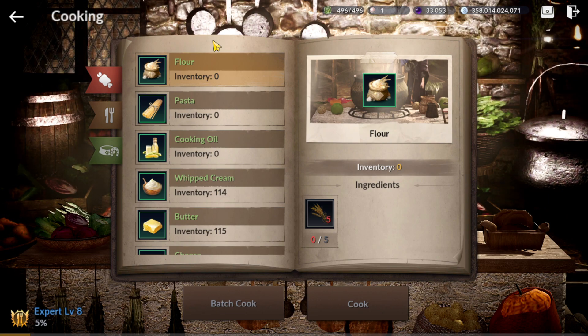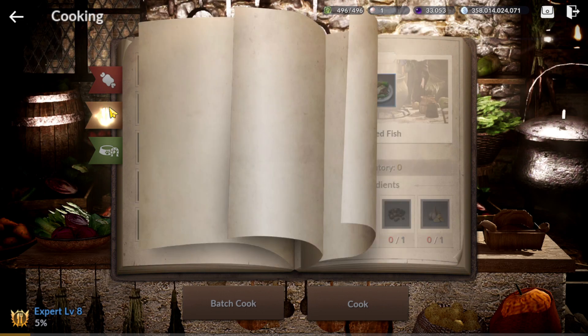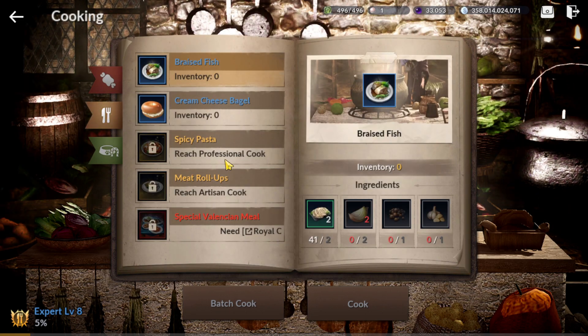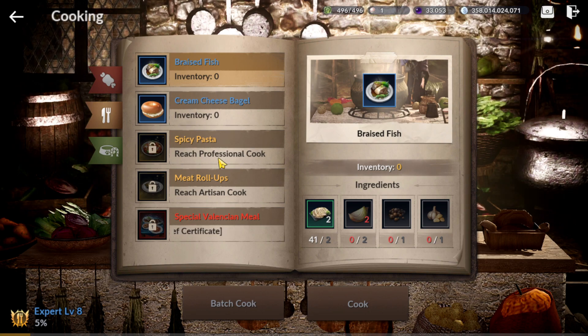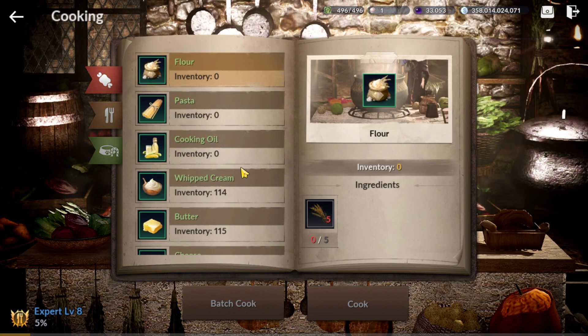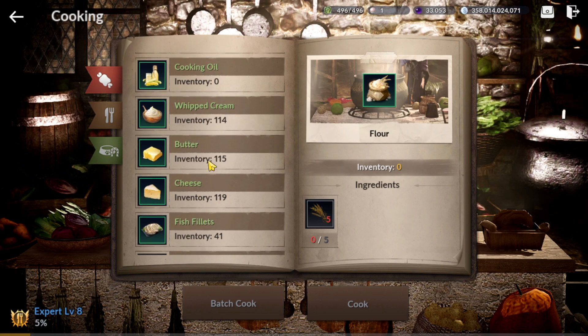In this video, we are going to share some tips to level up and unlock new menus or dishes, and what main dishes we are going to craft in the future and what ingredients we need to plan. I forgot to record when making the video about this, so we need to record again.